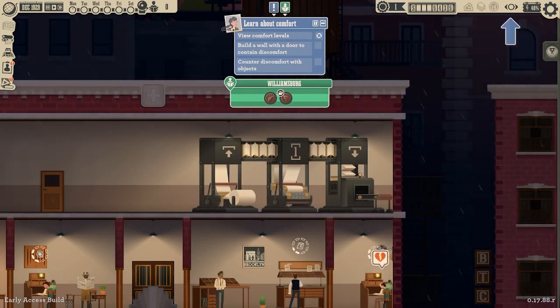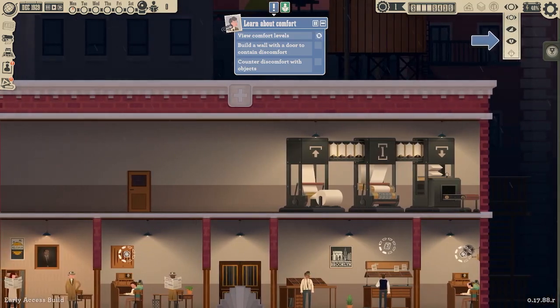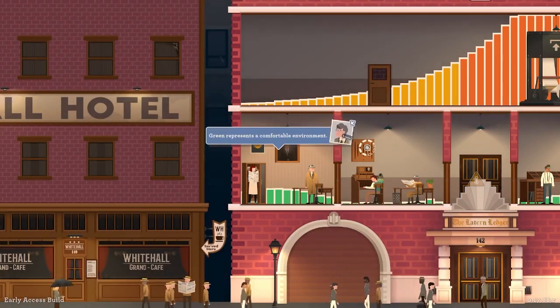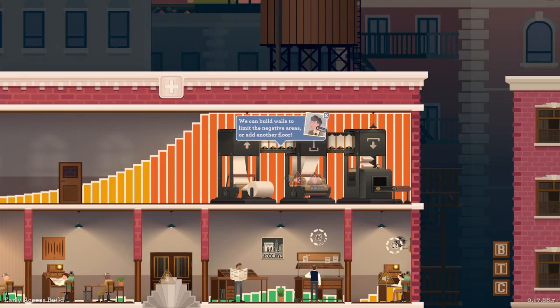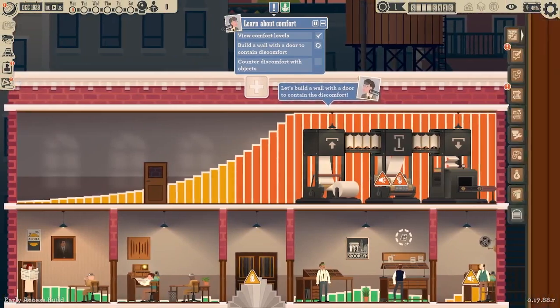Discomfort — this view mode shows how comfortable areas are in your tower. Green represents a comfortable environment, red obviously not so comfortable. Some machines cause a lot of discomfort, like the printer. Nobody likes to work next to such an oily industrial machine. We can build walls to limit the negative area or add another floor. So we've viewed our comfort levels — let's go ahead and build a wall with a door.